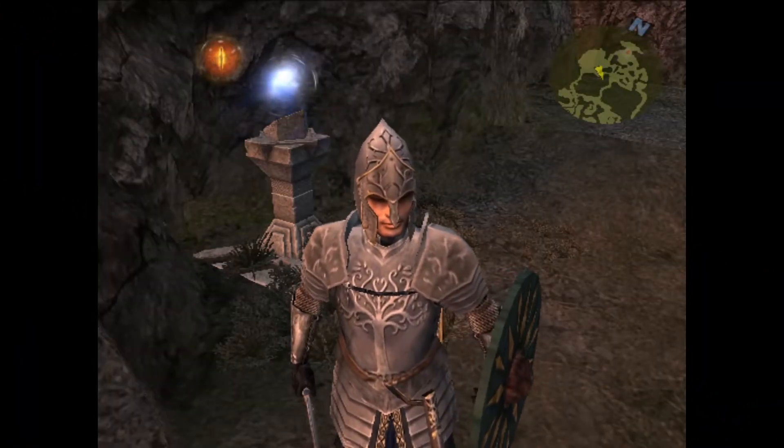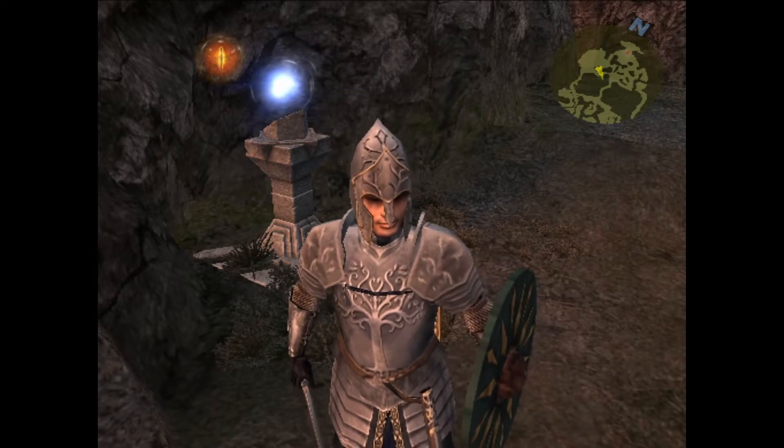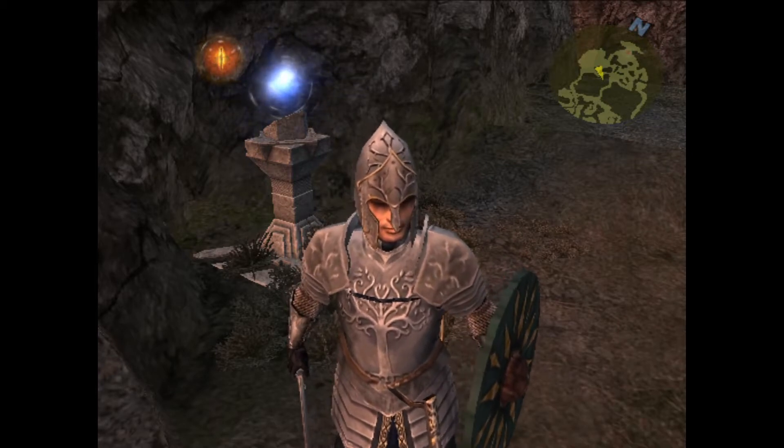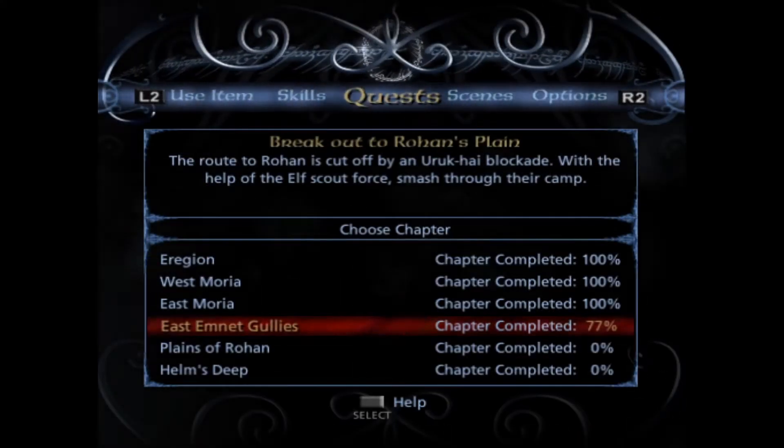Hello everyone and welcome to another episode of Lord of the Rings: The Third Age. On this episode we're going to go and do this Bynum red dot that's sitting there. Quickly before we do, we'll check the quest. 77 there.